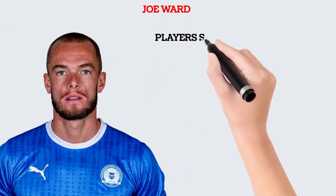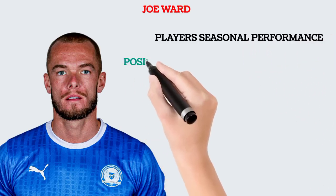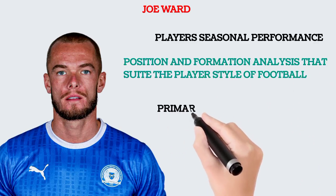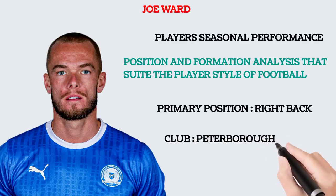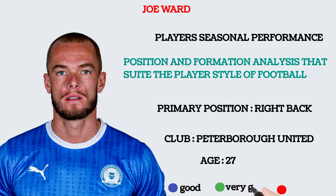This is the player we'll be talking about. Firstly, we look at his seasonal performance record, then use it to tell you the position and formation that suits the player's style of football. He plays right back for Peter Boron United, he's 27 years of age. We use color coding for the player's seasonal attributes: blue is good performance, green is very good, and red is excellent.